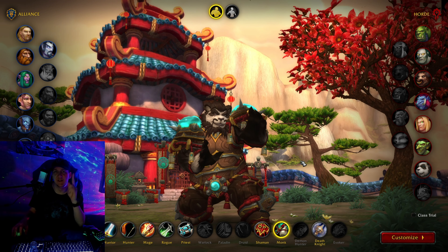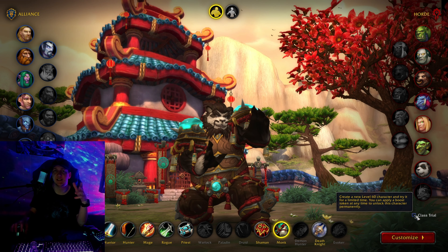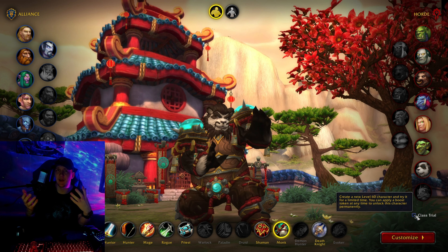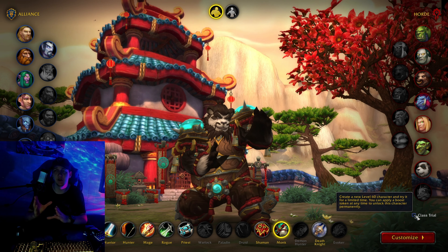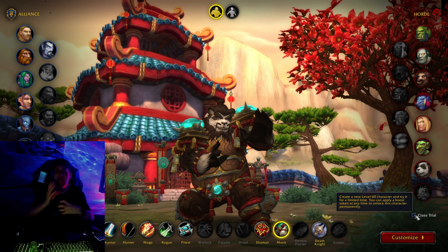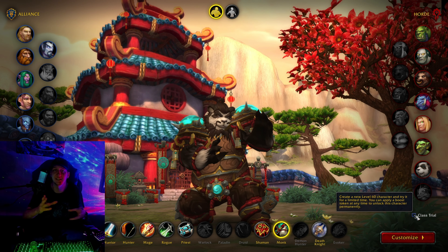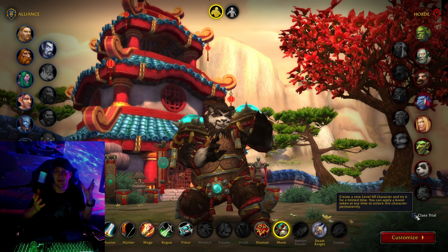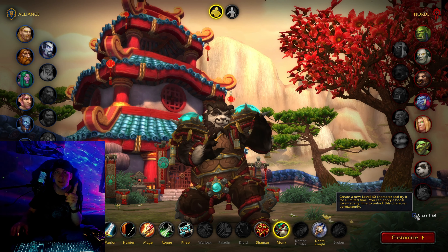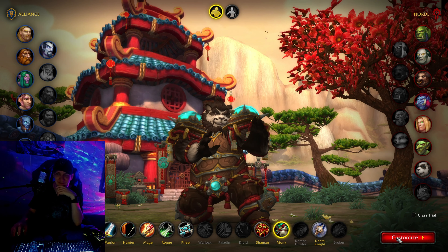Right off the bat, I'm letting you know that we are going to be doing a class trial — basically we're going to test it out at level 60 as a monk, because I know the game. I've been playing the game for years. And even though this is our first time as a monk, I think it's kind of the fast track basis on how to get to know your character, your abilities, if you like it or not. But first, let's go ahead and customize our Build-A-Bear Panda in Warcraft.